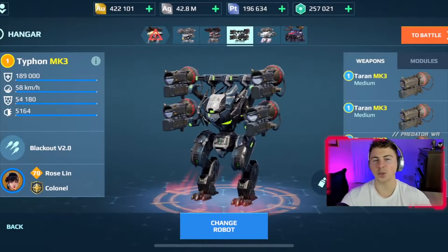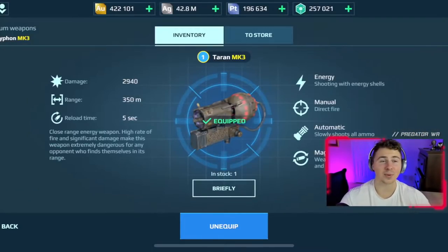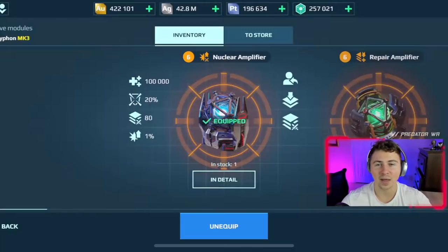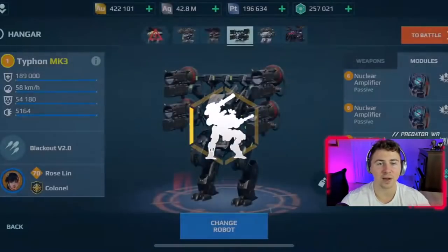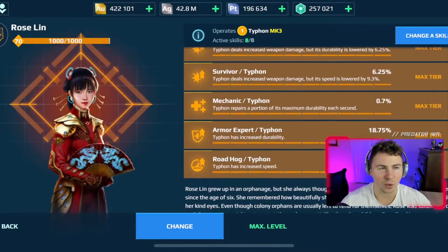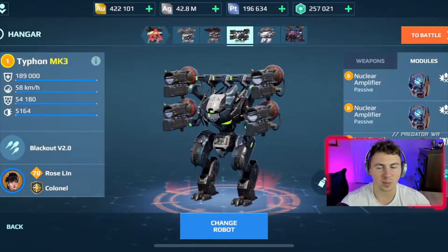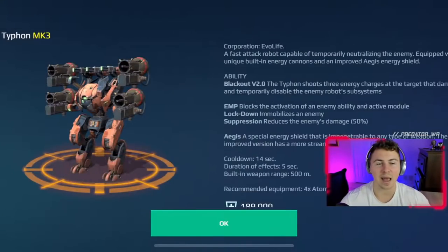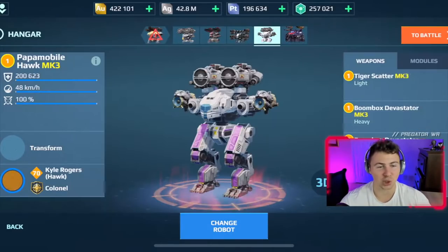The Terrans are back, and we're using probably my favorite build right now in the game — a mix of old school and new school: the Terran Mark III Typhon with Mark III Terrans as well. We have double nuke amplifiers on it, and a Rose Lynn Legendary Pilot which gives us increased speed when we use our ability. We have all the pilot skills loaded up, using two nuke amplifiers to get that damage stacked up extremely fast.